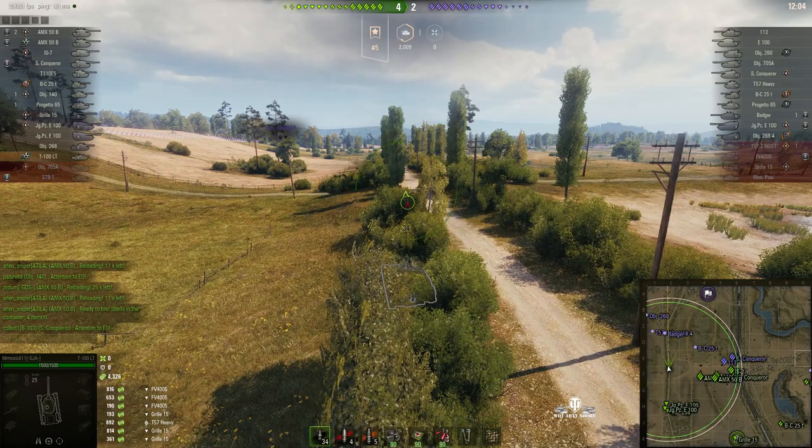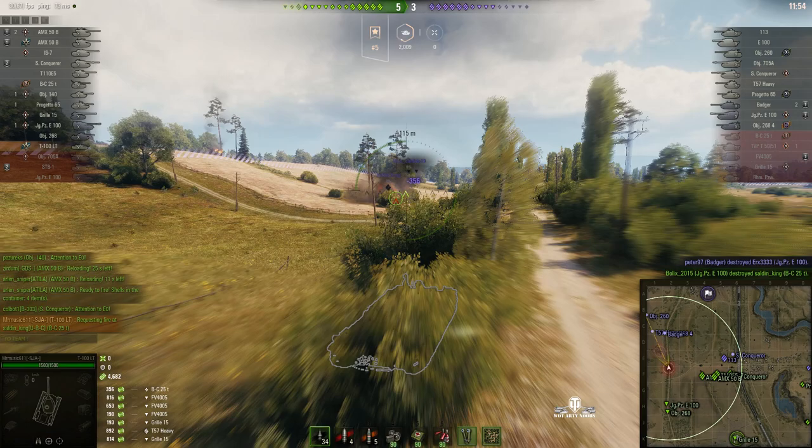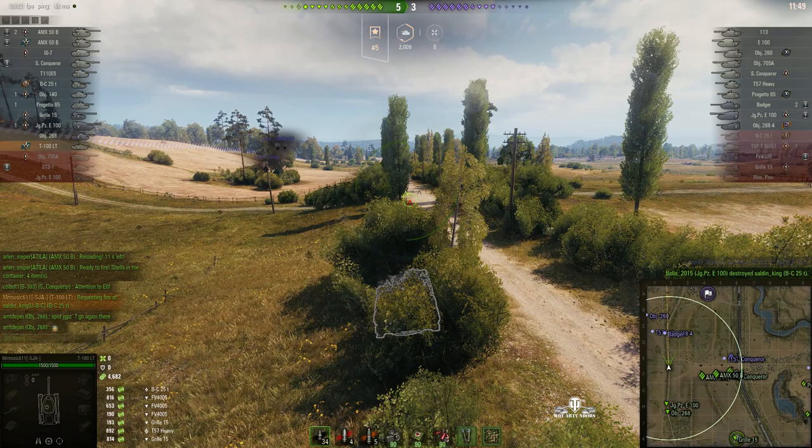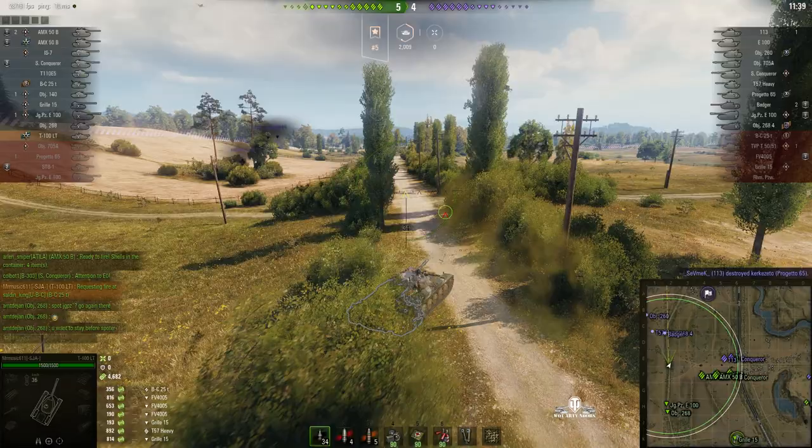He knocked a tree down — that would tell them he's over here. He's moved away from the tree just in case somebody tries firing in this direction. And there's a Bat-Chat 25t — and now it's dead. 4,600 hit points of spotting. The good thing now is he's spotting on both sides, spotting across the midline for his teammates.